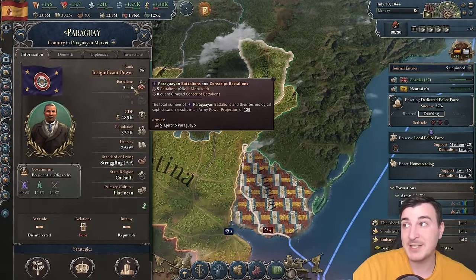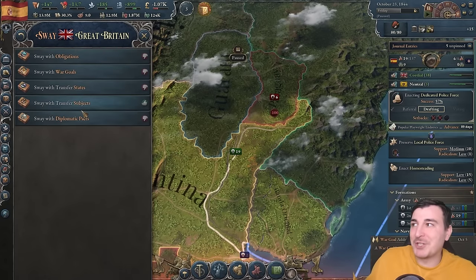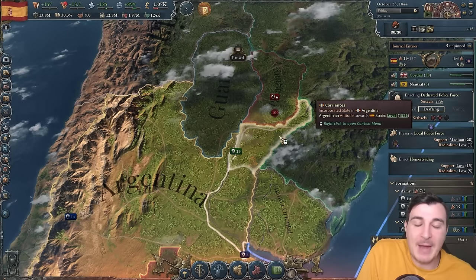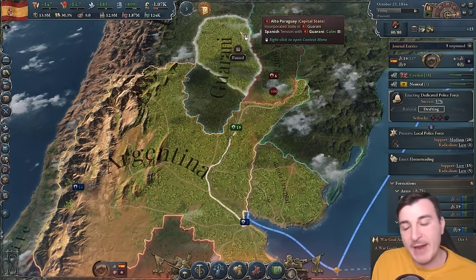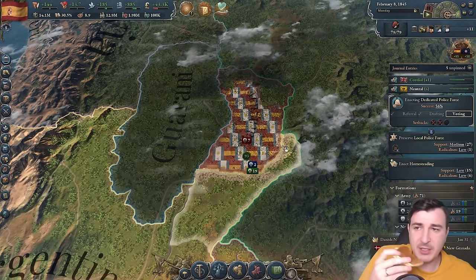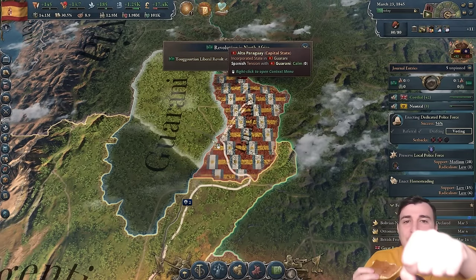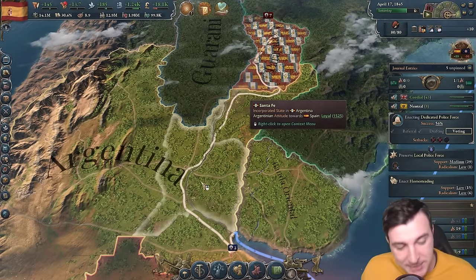After Uruguay, we go for Paraguay. Britain offered to help in exchange for the Philippines — I declined, obviously. Chile also backs down immediately when they see our forces. I'm switching all construction sectors to iron frame buildings now, which will significantly ramp up our production. We need a lot more iron — queuing up nine more mines in Castile. We can also colonize from Badajos, which turns out can have up to 13 logging camps.